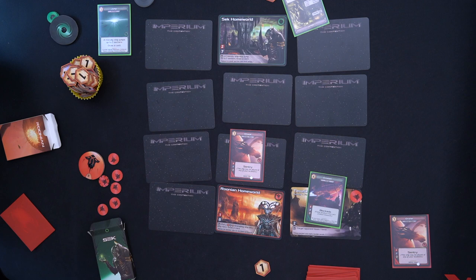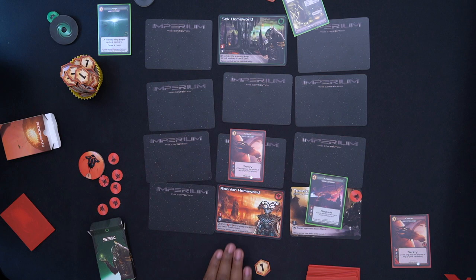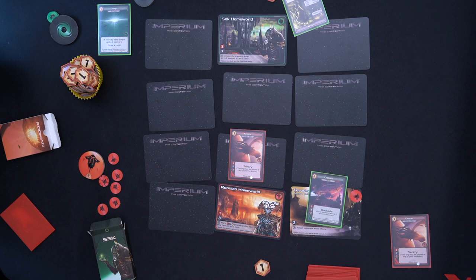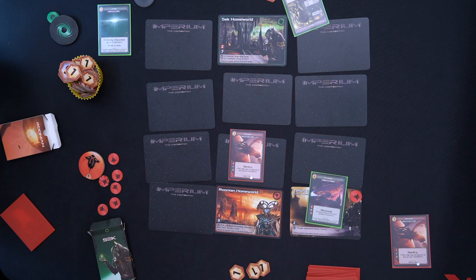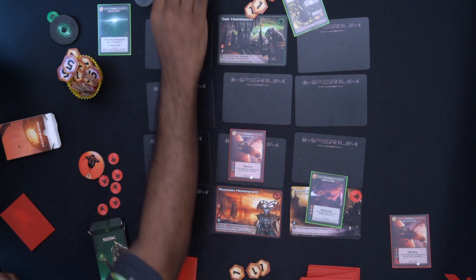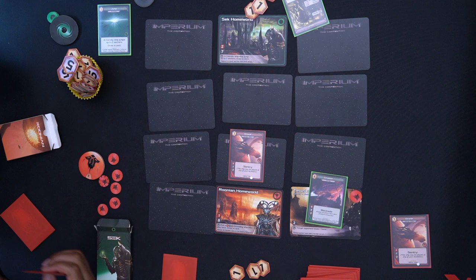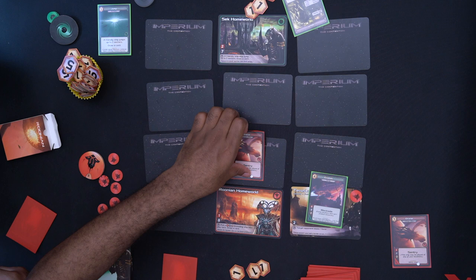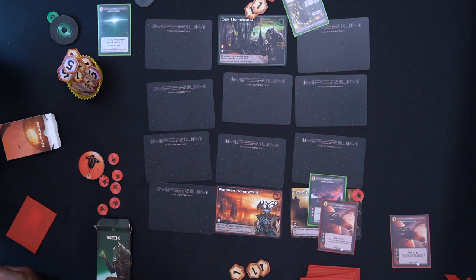Starting round two: as the Runen I have two worlds but the cruiser has blockade, so I don't collect resources from that planet. I only get two dollars instead of three. My opponent has one world and also gets two dollars. We both draw a card. My opponent keeps their ship in position to maintain blockade; I move my sentry ship back to defend that location.